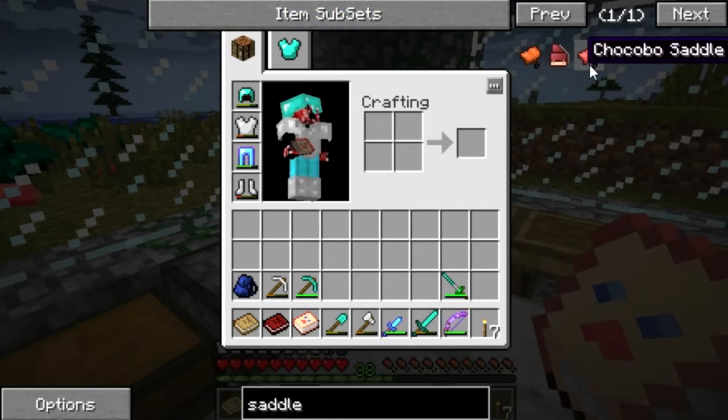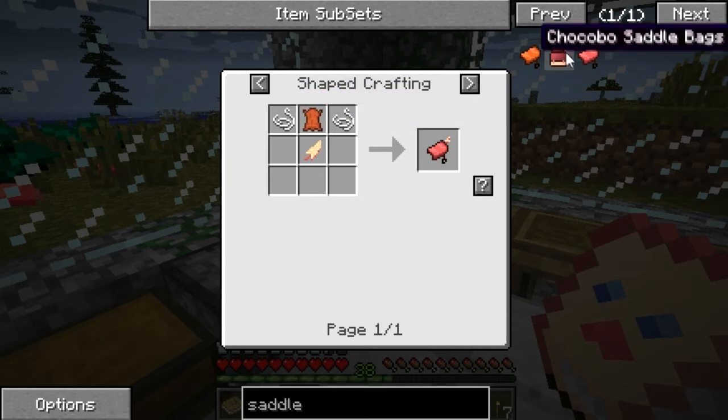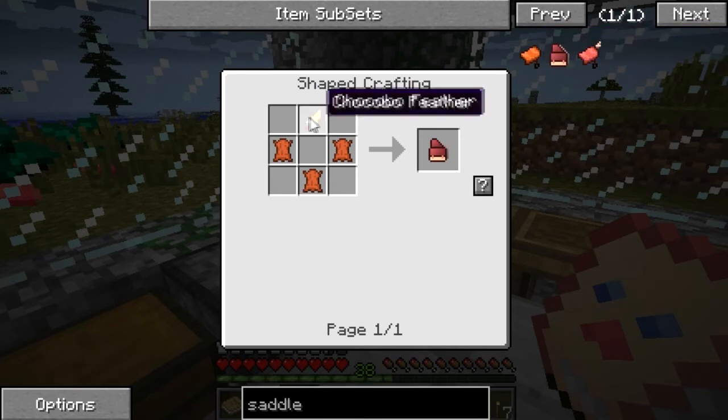Saddle — there we go, a Chocobo saddle! How do we make that? We need a Chocobo feather, a piece of leather, and some string. We've also got saddle bags.